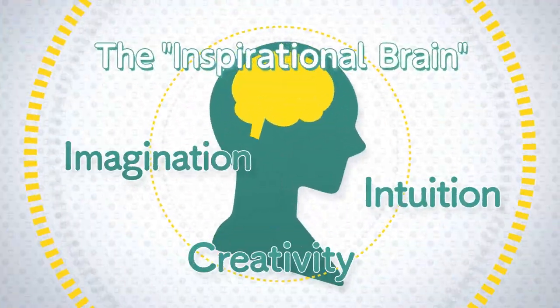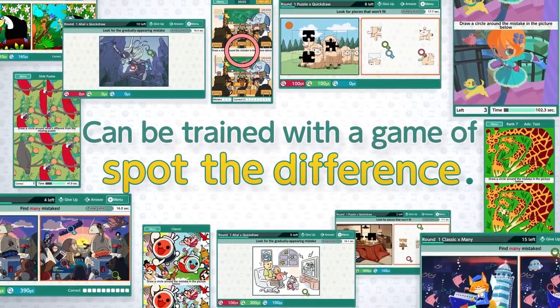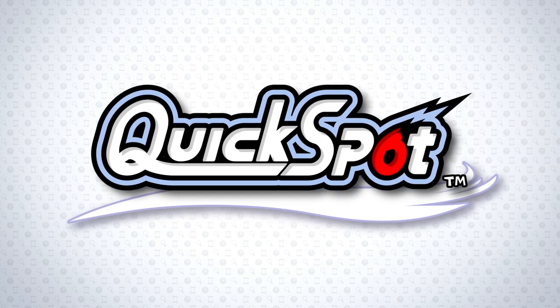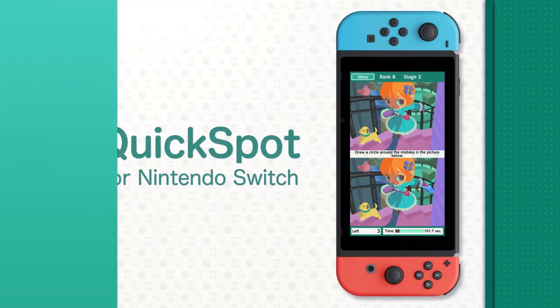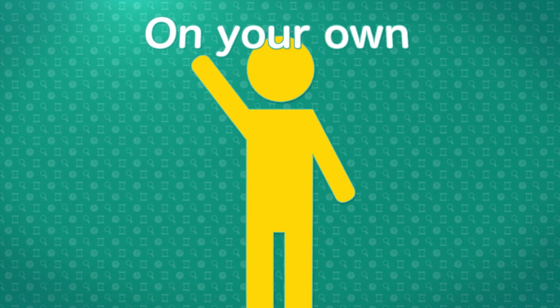The right brain, also called the inspirational brain, can be trained with a game of spot the difference. Quickspot for Nintendo Switch. Play Quickspot on your own, or with friends.